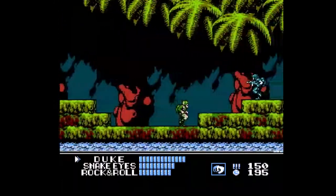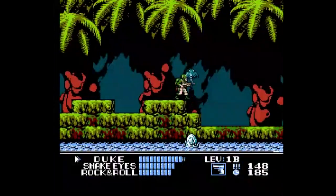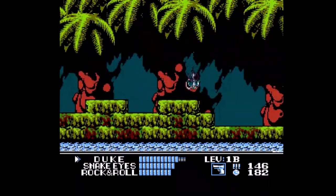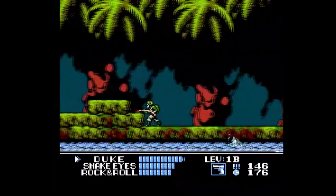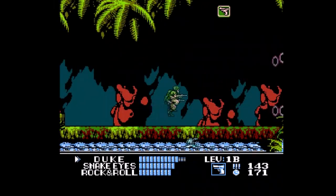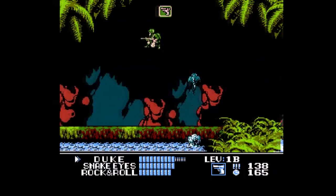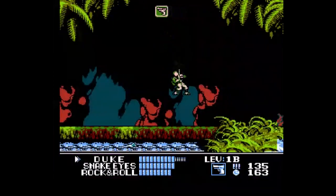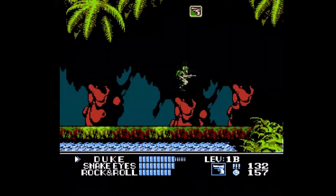G.I. Joe is an interesting game — it's a sort of team-based run-and-gun game, kind of like Contra, but with the ability to swap between different characters with different abilities. Each mission, you assemble a team of three Joes, each with different attributes, and set out to complete a series of levels. The attributes of each Joe determine how high they can jump, how much damage their weapons do — both hand-to-hand and ranged — and how much health they have. Conceptually, this is a great way to do a G.I. Joe game, allowing each character to have abilities that reflect their toy or character from the show, giving you basically a big toy box of Joes to play with.